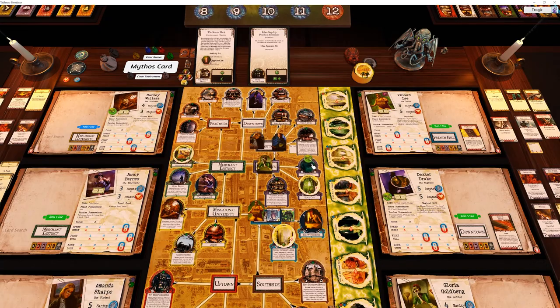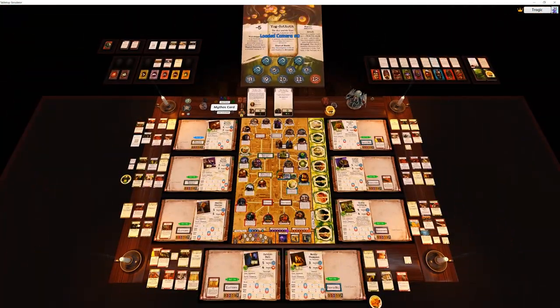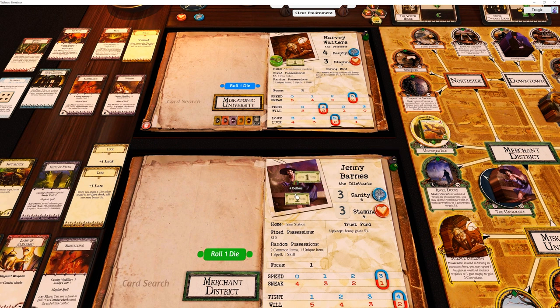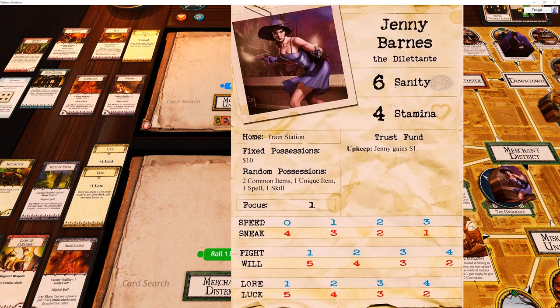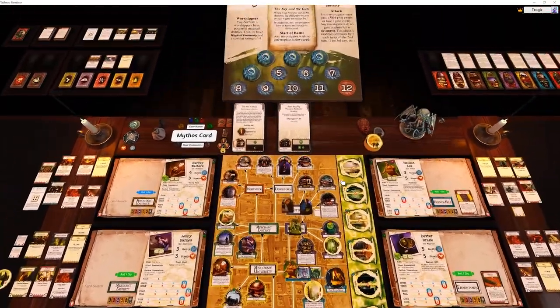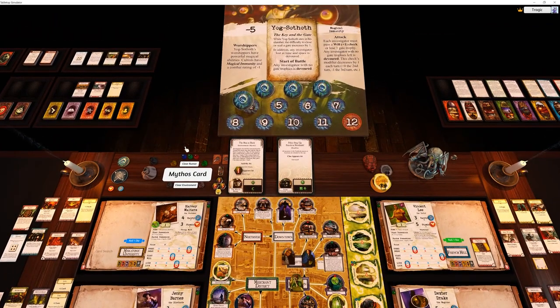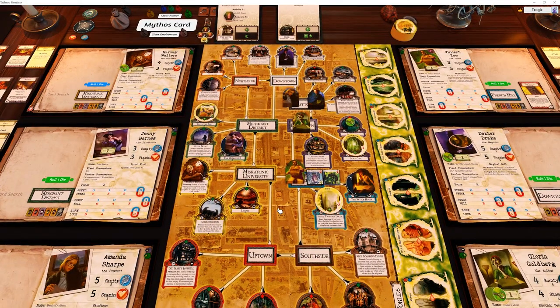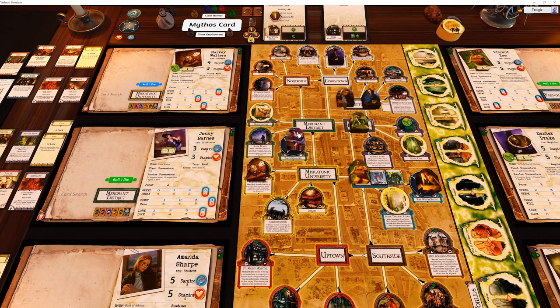That's the end of this round. We did extremely well this turn. The real luck we had was Jenny getting the elder sign from that card. I keep forgetting to give her upkeep money - Jenny gains one dollar each upkeep. Actually, I didn't take the doom token off for both elder signs, so we should have only three doom tokens because I should have taken two off.